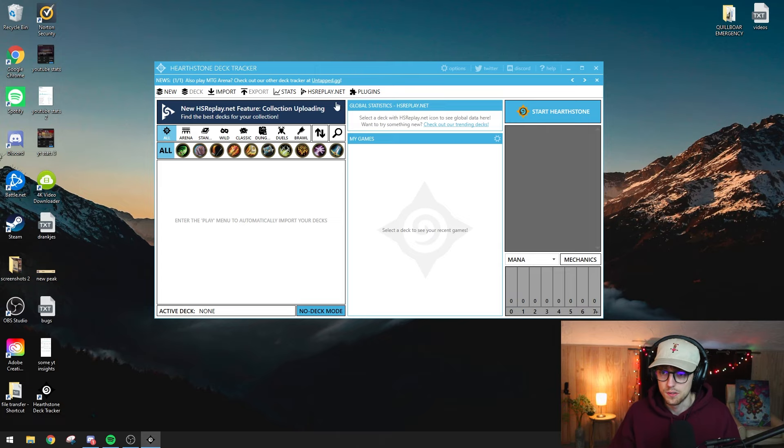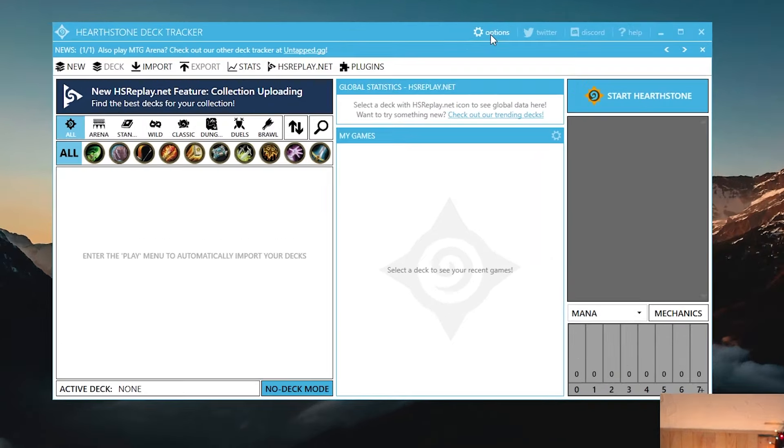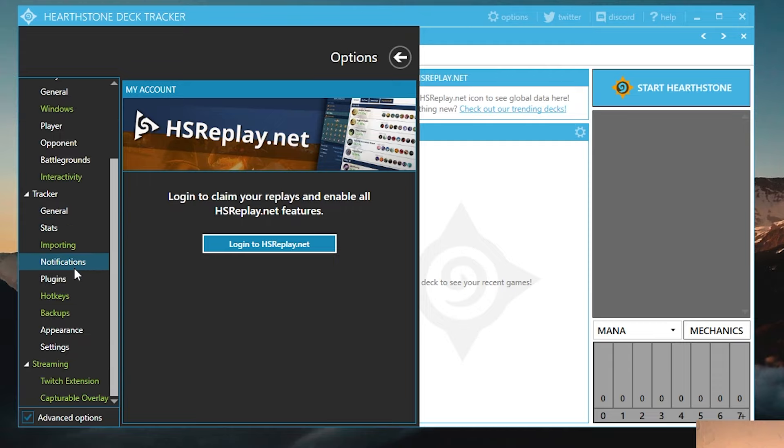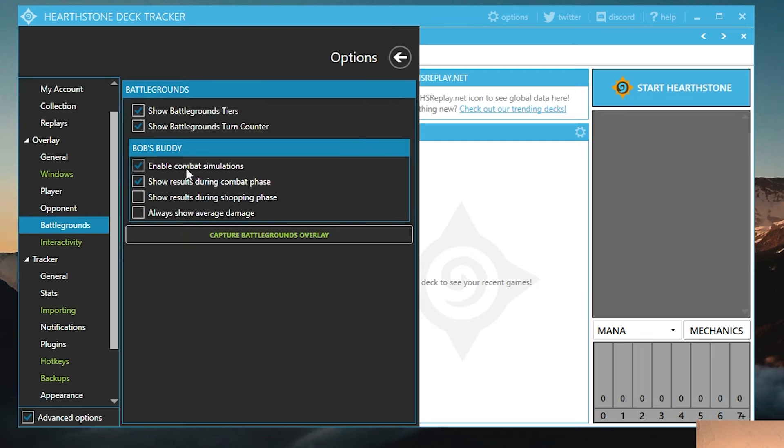If you just keep this running and play Battlegrounds, it's automatically going to show you the percentages on top of the screen and other basic features. If you want to change some settings, open the options menu. I recommend you check 'Advanced Options' because it shows more settings for you to mess around with. If you're a streamer, you can check the bottom two options. But for Battlegrounds, it's mainly under the 'Overlay > Battlegrounds' section where you select what you want.